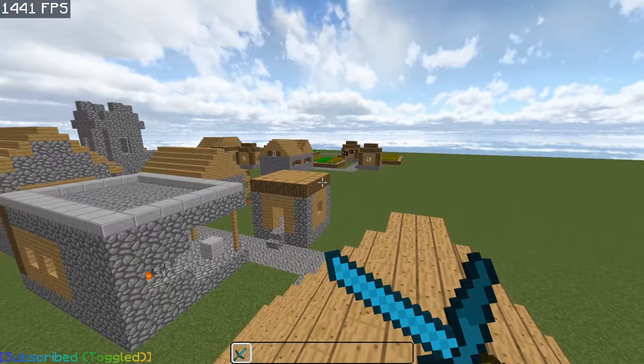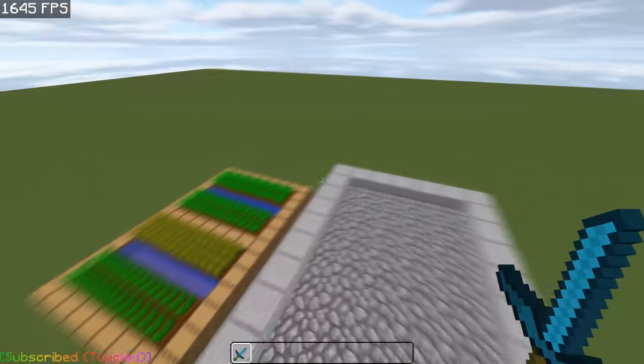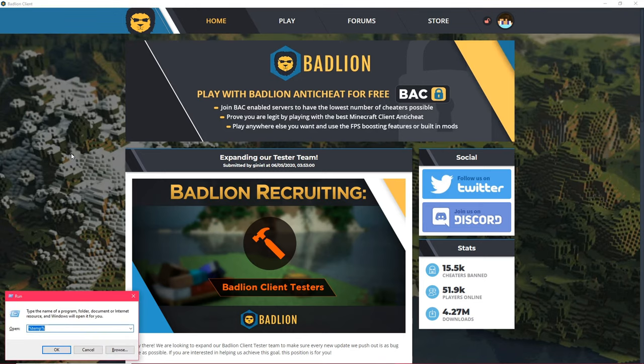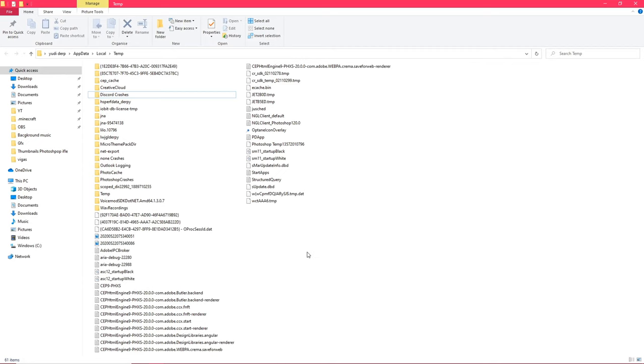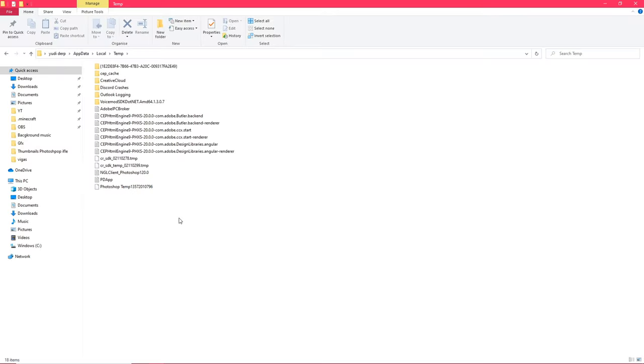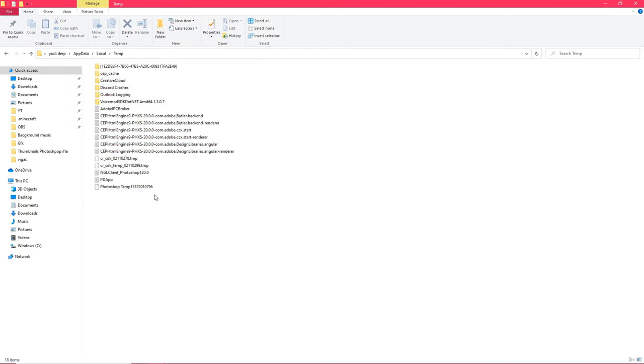There are a lot of different ways you can improve your FPS. I'll show you one of them. Press Windows with R, then write Temp. There might be hundreds of files there. All you need to do is select them all and delete them. Don't worry, you don't need these files — they are unnecessary files that some of your software makes. If it says it doesn't work, just skip it. When I did this yesterday, it cleaned up 25 gigabytes of my storage, so this might also clean up your computer and get you more storage. I recommend doing this every two weeks.